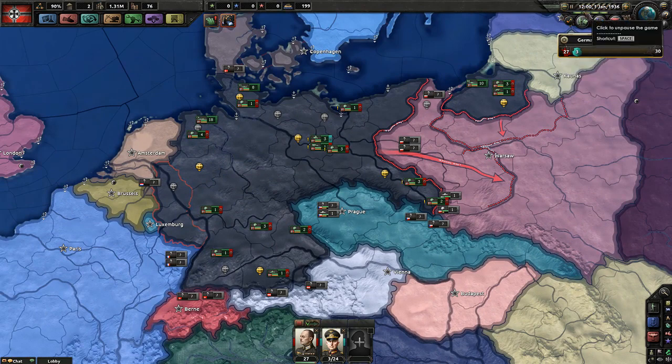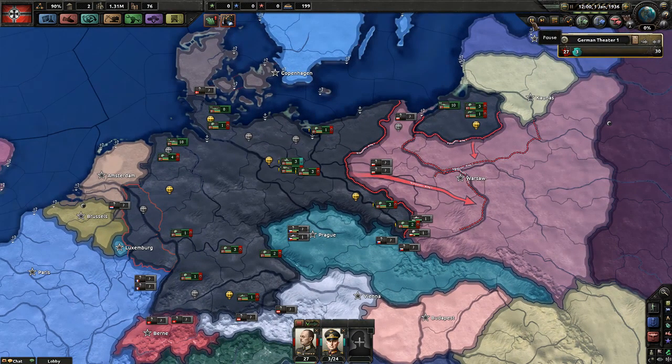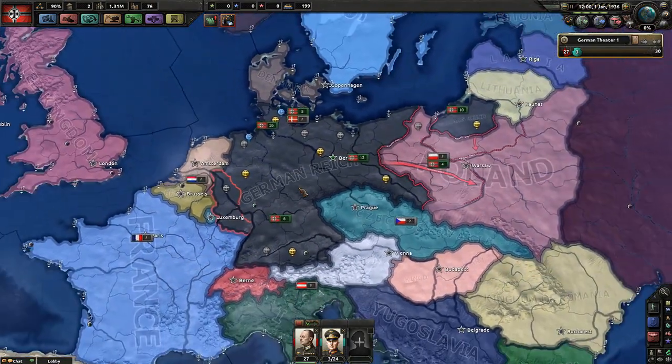Below the speed controls you have four buttons. The little note icon is your music controller — click it to select a track, skip, or pause. If you have a mod running with copyrighted content and you're recording for YouTube, you'll want to set music to pause so you don't lose monetization.